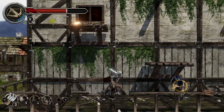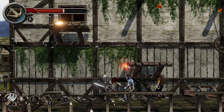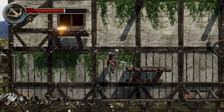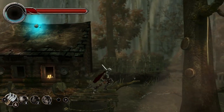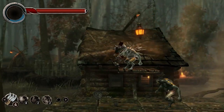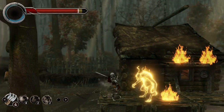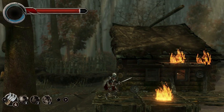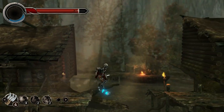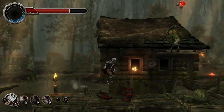Castle of Heart is equal parts tricky platforming and challenging combat. You play as a cursed knight who has been turned to stone. As you move through levels, your health slowly drains. Killing enemies and breaking barrels, boxes, pots, and any other video game storage device you can think of leads to health pickups. This means that no matter how complex the platforming or combat challenge, you are always rewarded for moving forward and overcoming it quickly. This adds a unique motivation to the traditional gameplay that makes for a surprisingly tense experience.